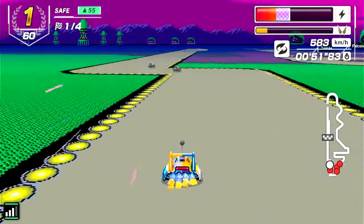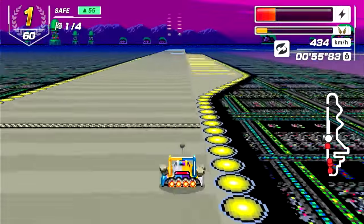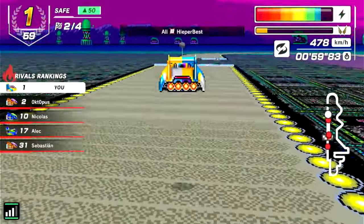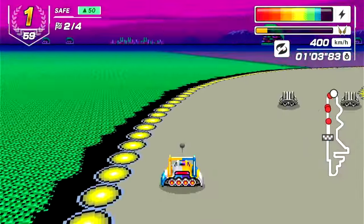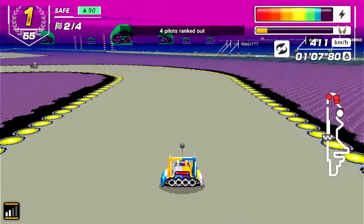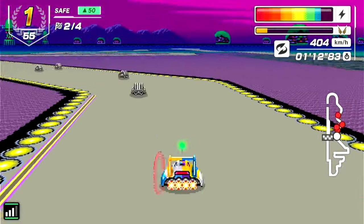I figured I would add a little extra commentary to the first part of this video and this track in particular. When it comes to racing in F-Zero 99, you have to be very careful with the red vehicles — the red bumpers — because they're attached and can be aligned two or three together, and you have to find that little bit of elbow room.